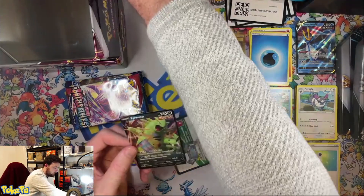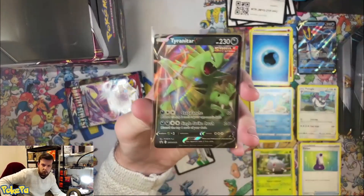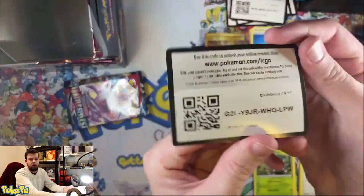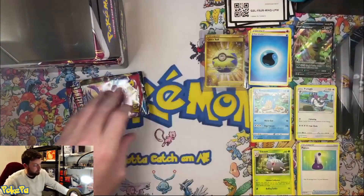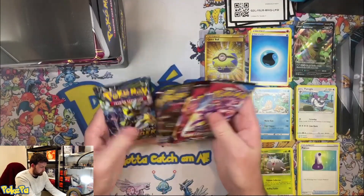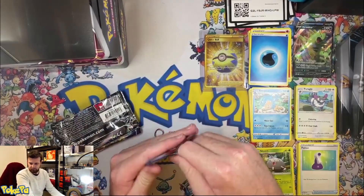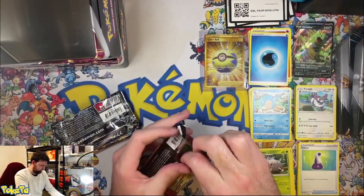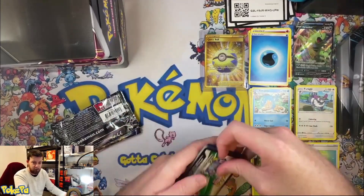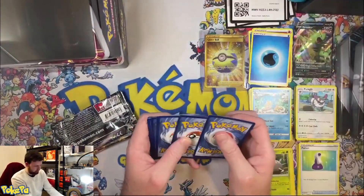So there's our Tyranitar promo card. And here is our pack code — or box code, whatever you want to call it. So what do we got? We've got Battle Styles, Battle Styles. Another Lost Thunder — let's give her a go. You guys feeling any magic in these packs? I hope so. They're going to need a lot of magic to catch up to what we just got.